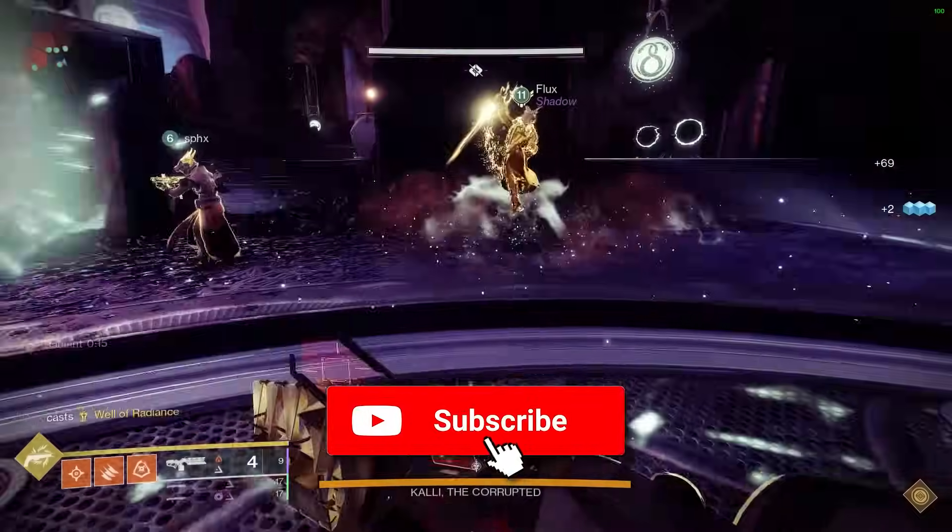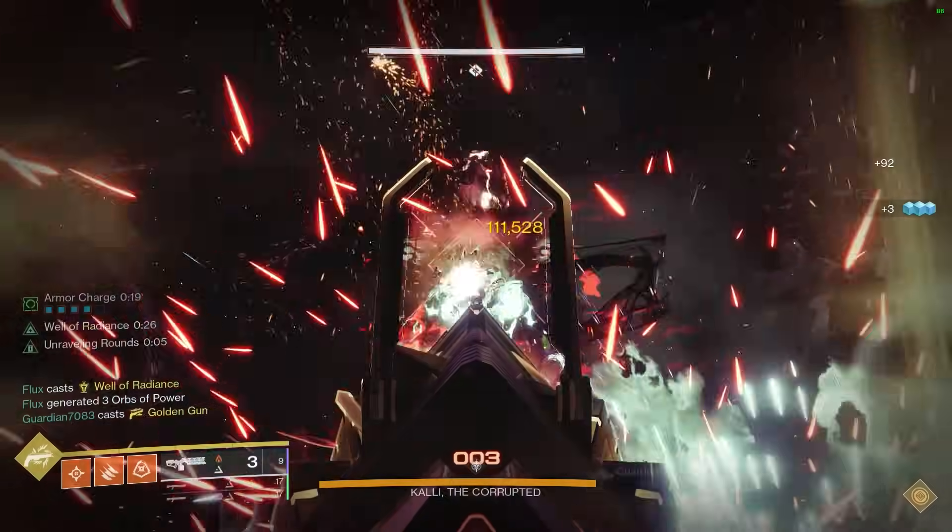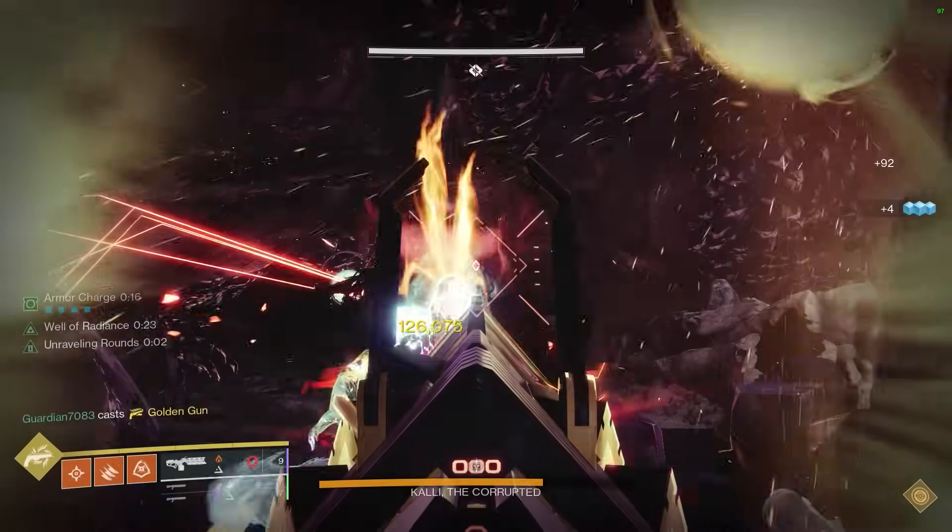Kali is everyone's favourite red border farm, and for good reason — she stands perfectly still and has little to no health. And because she has a 2x crit multiplier, crit based weapons work quite well, so something like Sleeper works nicely.